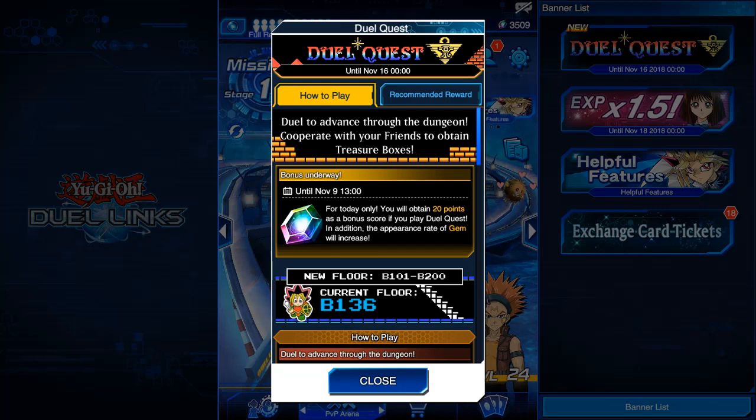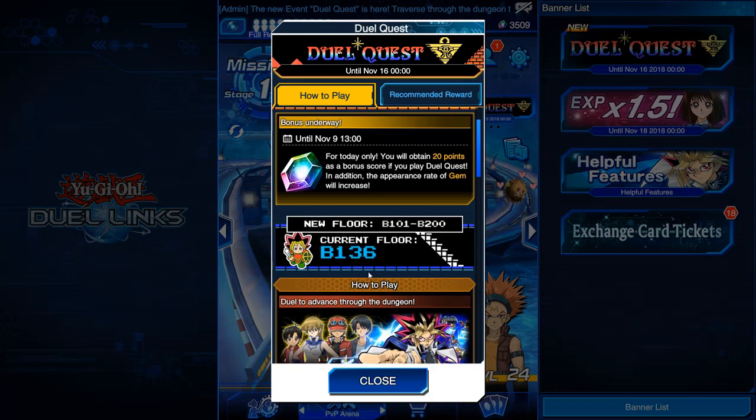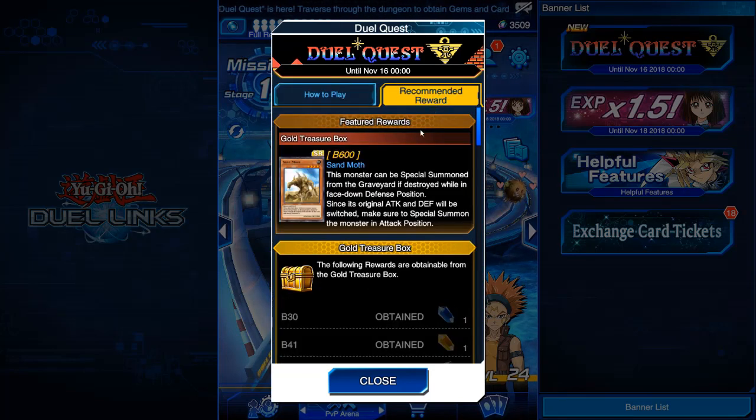It's basically a dual meter — I don't know why they decided to change it up. It says for today only you will obtain 20 points as a bonus score when you play Duel Quest. In addition, the appearance rate of gems will increase. It's a decent way to get some gems, but it's essentially the same thing as a dual meter. I thought they were going to do something like the RPG event they did last time, which I didn't like at all — it was just pointless dice rolling.